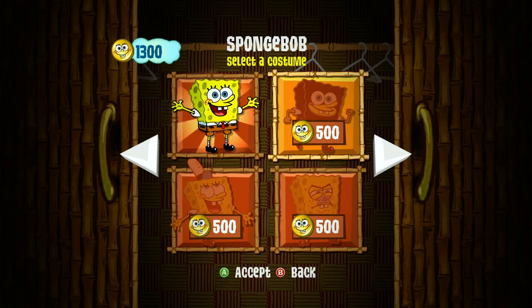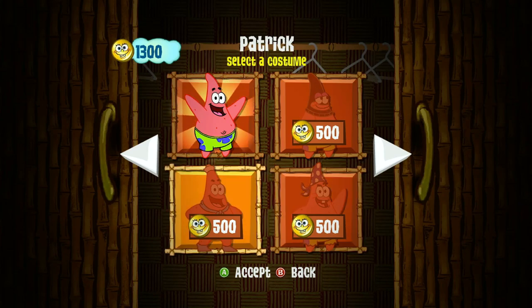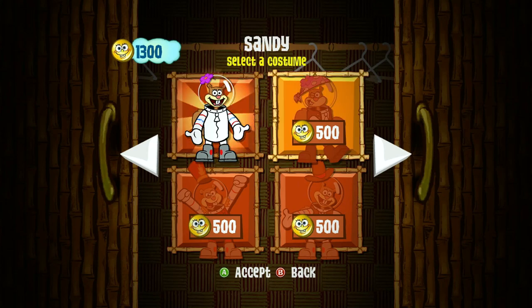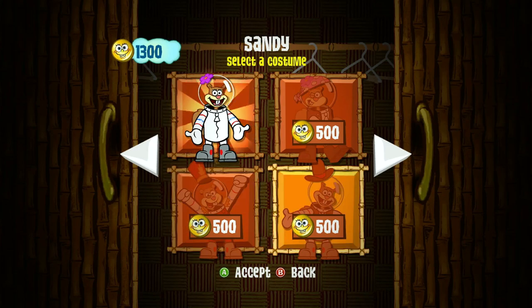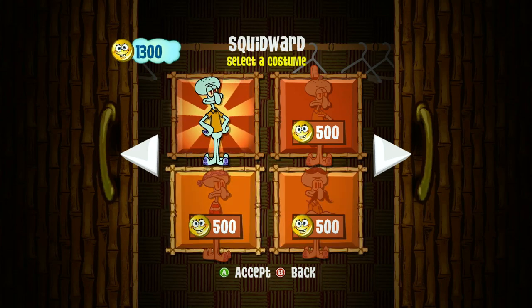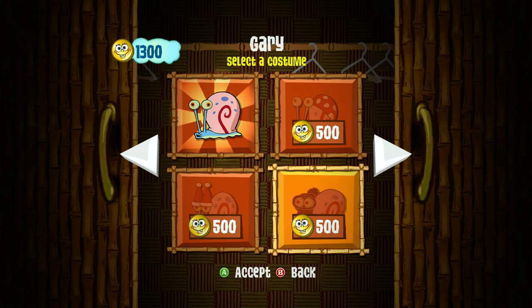And then cosmetics: you get his Krusty Krab uniform, and — oh, what episode was this one from? I think it was when he was with Mr. Krabs. Then his Mermaid Man one. Then you can get Patrick cosmetics — his Barnacle Boy cosplay, a pirate one, and his mask. Sandy's band one from that halftime show episode — one of the best episodes ever — and her cowboy one. Squidward gets his Krusty Krab, a pirate one, and his music one. And apparently Gary gets some too.